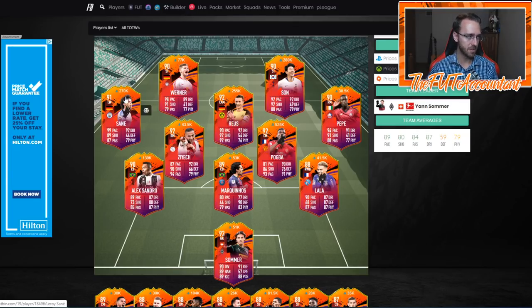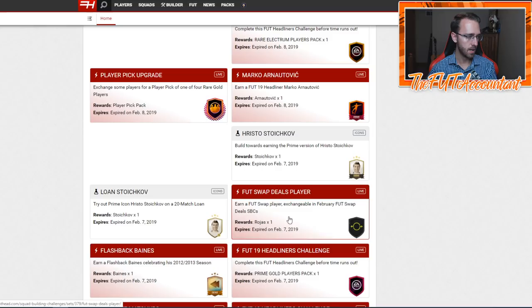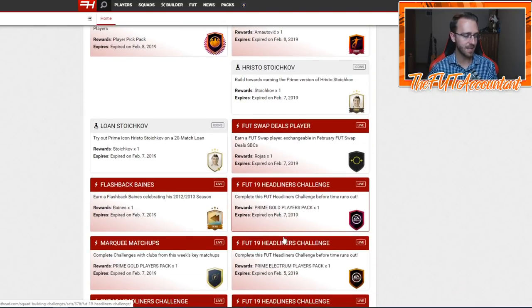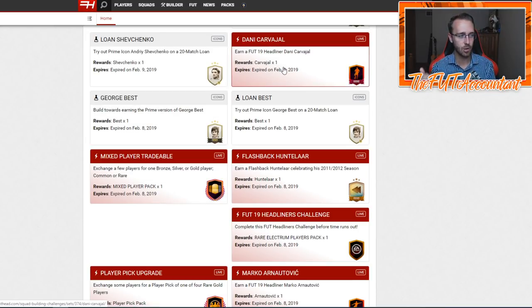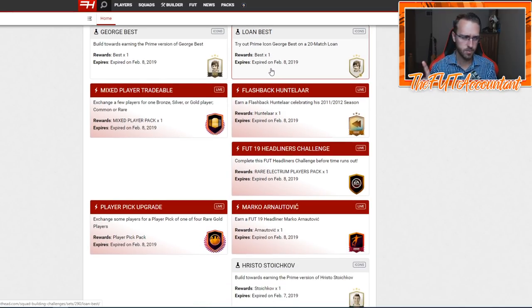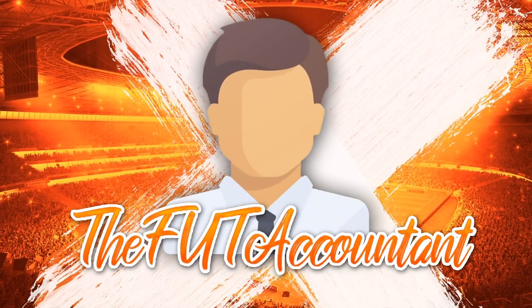Looking at the SBCs from last year's promo - we were basically getting a pack every day that people could do an SBC for, what we now call pack supply SBCs. We got a Flashback Baines and an Icon Stoichkov - actually he expired during that time and didn't come out. For player SBCs, we got Marco Arnautovic, who ended up not getting any more in-forms throughout the year, and we also got Danny Carvajal as a Headliner SBC. So we got two SBCs and one objective, and we also got player pick upgrade SBCs.